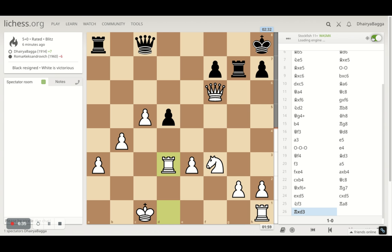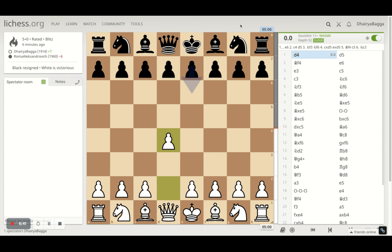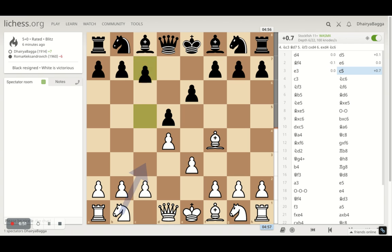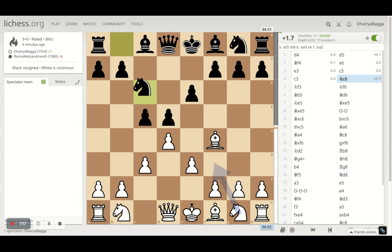Let's analyze the game quickly from the computer's perspective as well, to make sure we're on the right track and see how we can improve further. The game started with d4, the London System setup. My opponent plays d5, I develop the bishop on f4, pawn e6 by the opponent, I play e3, then comes c5, and I played c3 — the right move, building a strong pyramid in the center. If the pawn goes forward we have pawn to b3, forcing him to take, often followed by b5 to hold the pawn, and then we can have a4.